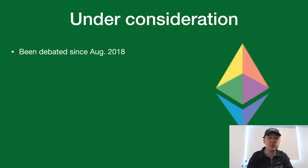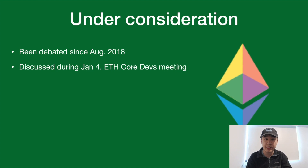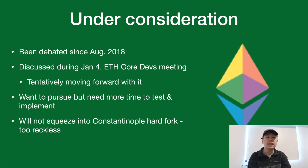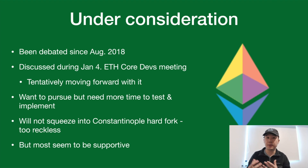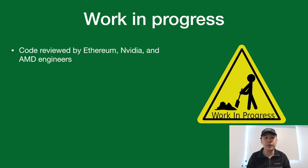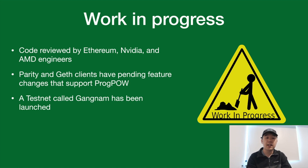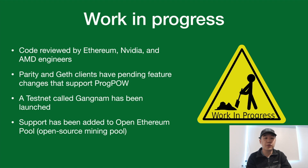ProgPoW has been under consideration for quite a while. It's been debated since last year and was also discussed during the most recent January 4th Ethereum core developers meeting, where they decided to tentatively move forward with it. They want to pursue it but say they need more time to test and properly implement it — they definitely don't want to squeeze it into the Constantinople hard fork. Most major players in the Ethereum core community seem supportive. The code has been reviewed by Ethereum Foundation engineers, NVIDIA engineers, and AMD. The Parity and Geth clients already have pending feature changes enabling ProgPoW support, and an Ethereum testnet called Gangnam has been launched specifically to test it. Support has also been added to the open Ethereum pool, an open-source mining pool anyone can join.